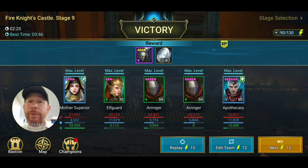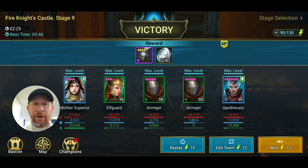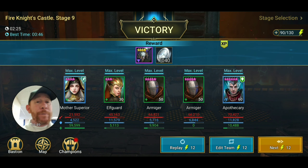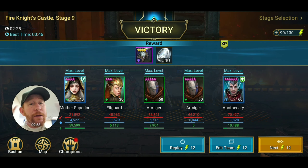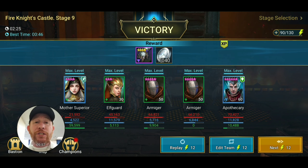There are other champions with similar mechanics — Crimson Slayer is one of them, also a spirit affinity champion and solid for Fire Knight. Her turn meter decrease, just like Elf Guard's, is 50% of the current turn meter. For a boss like the Spider that can build up to 150 turn meter, Elf Guard's Impale would drop it from 150 down to 75 — still a massive reduction when the meter is that high.